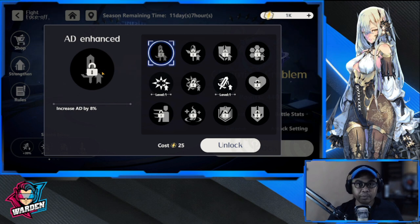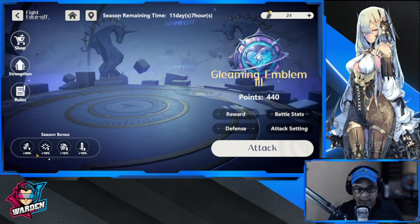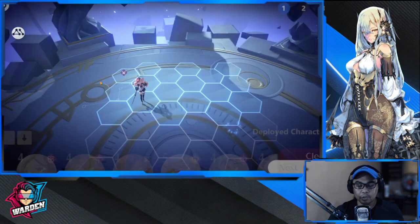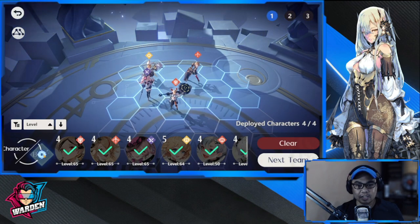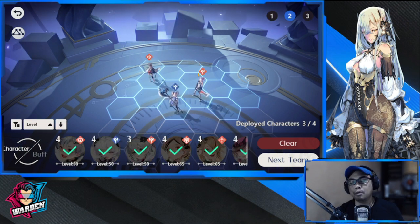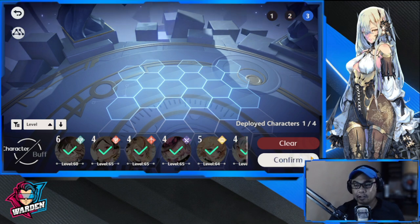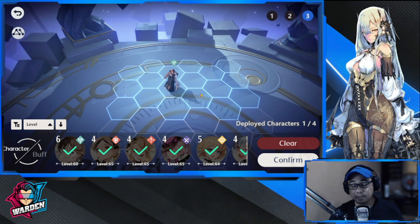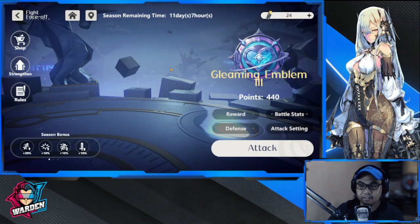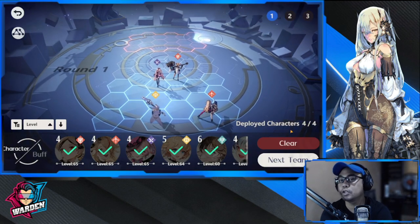Strategy-wise, this game is going to be played around the buffs you give your characters, whether on defense or offense. These are the buffs you can unlock through your currency. Your defensive assignments are here — you can create separate teams for defense with buffs as well. You then proceed to set up your next team, choosing how many you deploy: three or, in my last slot, only one because I only have eight characters total, so defense is four, three, one.